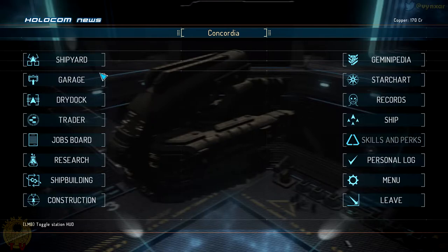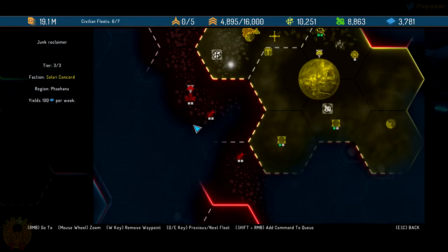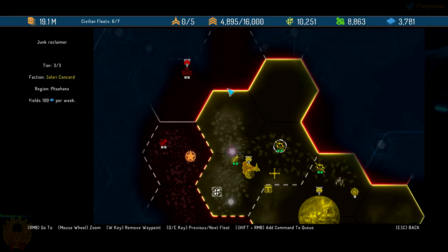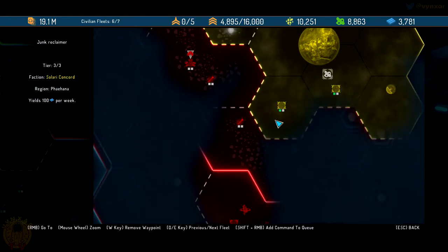Going back — these are the things you unlock with the junk reclaimer research, similar to perks. You can upgrade this twice and it yields quite a bit of materials per week. We've got the same frontier we need to push through. I've got other points of interest — a forward outpost here which seems to belong to the Revenants. We're obviously going to begin with the relay as it is the main mission.